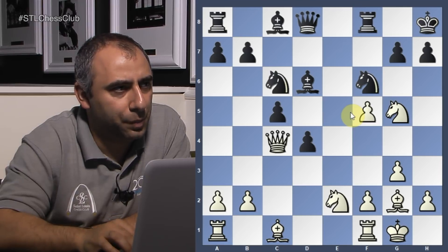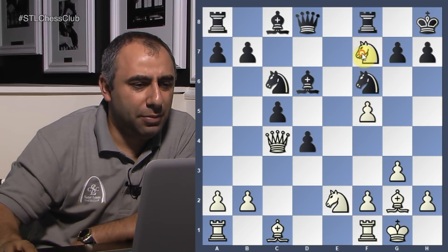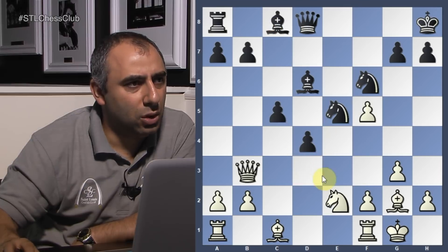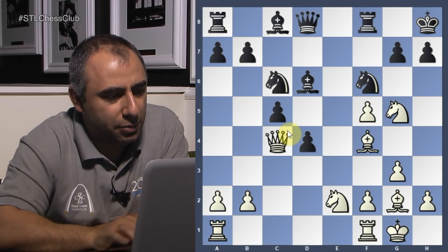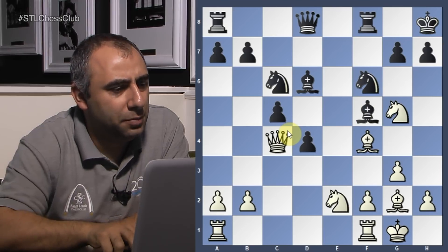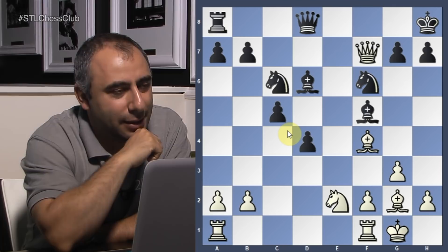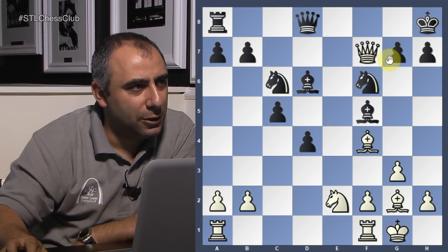Knight c6. I'm not afraid to lose the exchange. He plays bishop f4 trying to trade. If he plays knight f7, I think I'm better — take, take, attack. C4, d3, my pawns are rolling. I can take on f5. These pawns are quite strong. He played bishop f4, trying to trade. Now I've got to take this pawn. Knight f7 takes, queen takes. I'm down the exchange, but I have a pawn — a knight and pawn for a rook. Technically I'm down a pawn, but I have a 4-on-2 majority.